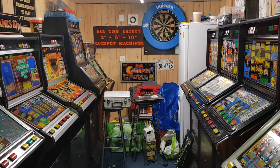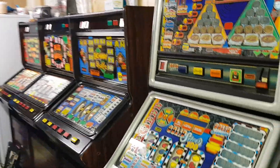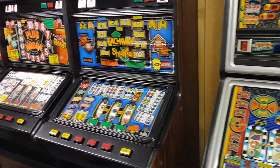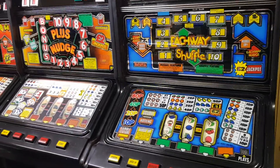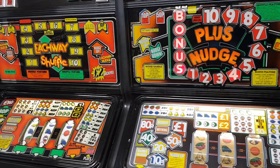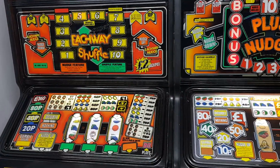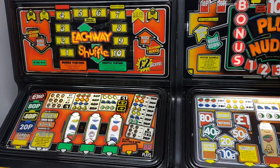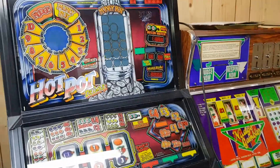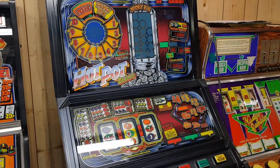Have a look at all these babies — this is my mate's games room. Got a solid silver under-pound jackpot, each way shuffle blue, plus nudge system 80, one each way shuffle red, a nudge gambler, electro hot pot by JPM on NPS.